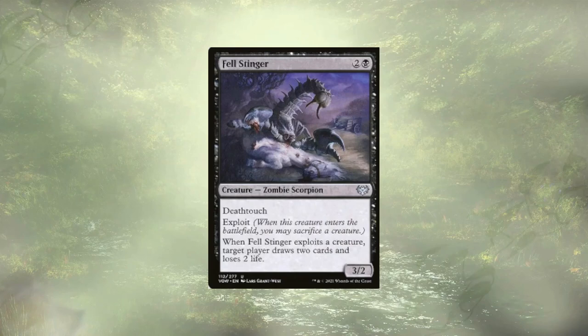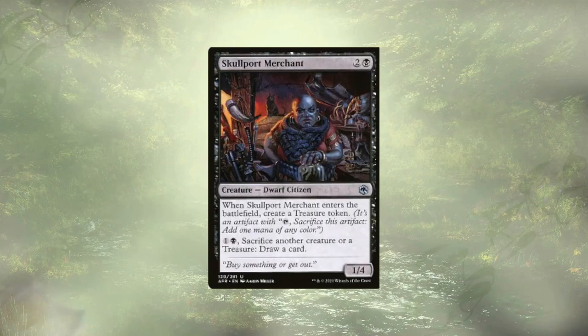Fel Stinger — a lovely little 3/2 deathtoucher. When it ETBs, I get to exploit by sacking a creature, probably one of these little tokens. When I do, I'm going to draw two cards at the cost of two life. Card draw is important — we're looking to dig for this infinite combo we just discovered during the deck tech. Skullport Merchant does create a token on ETB in the form of a treasure token, but he's really here to let us sacrifice creatures or a treasure to draw cards.